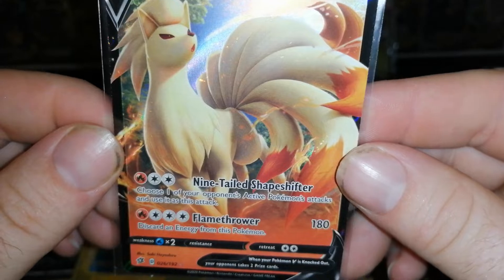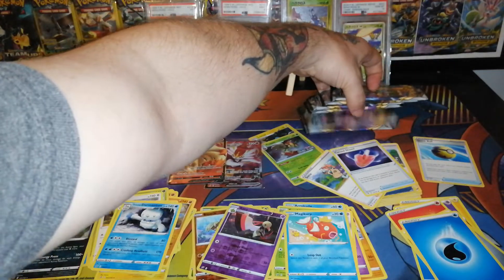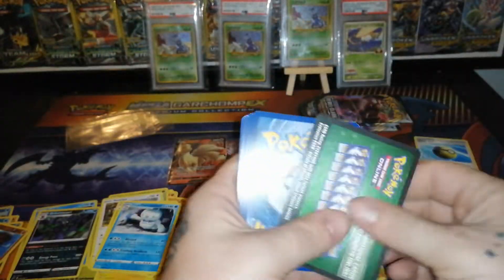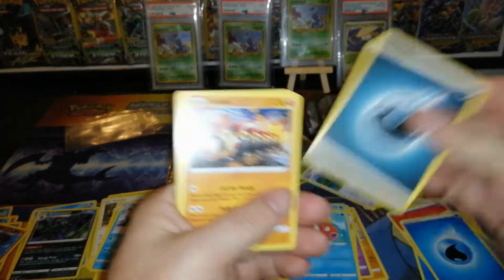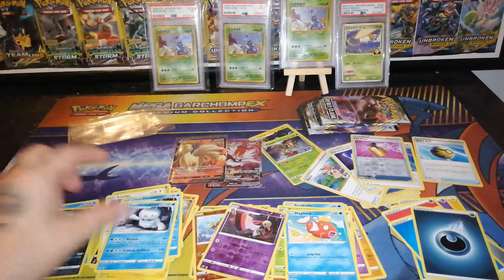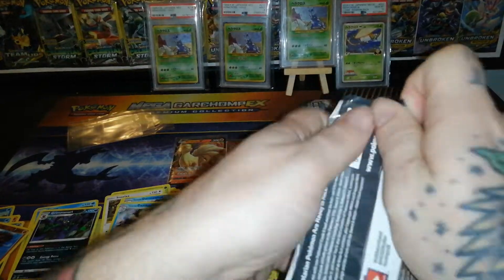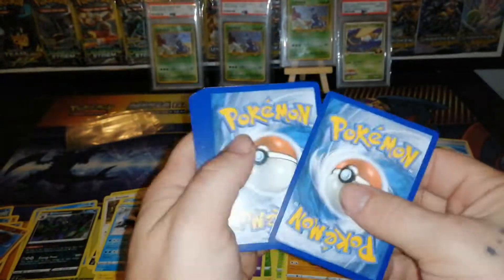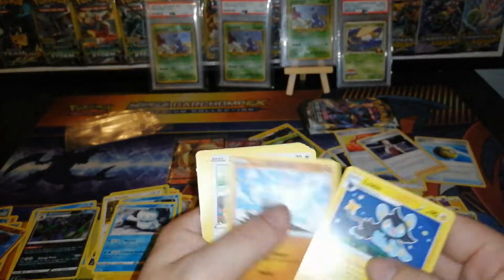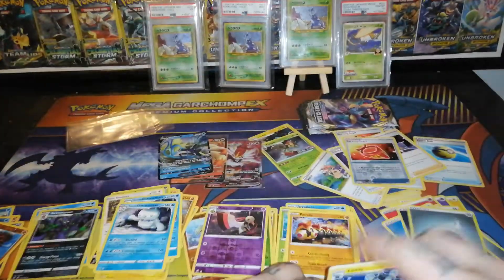Ninetales V — Nine-Tailed Shapeshifter: choose one of your opponent's active Pokemon's attacks and use it. Six packs left — let's see if we can pull any more ultra rare goodness. Green code: Dark Energy and capture energy, Full Heal reverse, and a non-holo Galarian Darmanitan. White code: Burning Scarf, Oleana, Luxio, Farfetch'd — I see something good back there! Intelleon V — nice. Burning Scarf reverse. Three ultra rares so far.